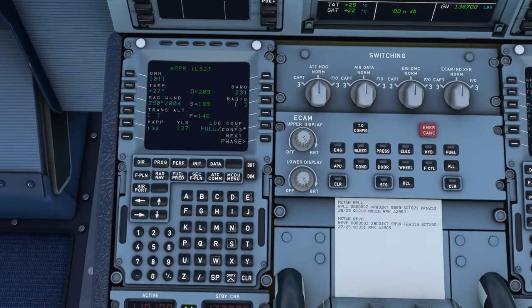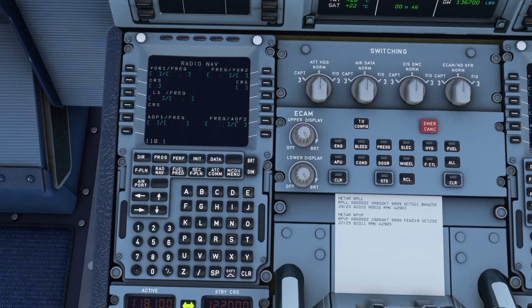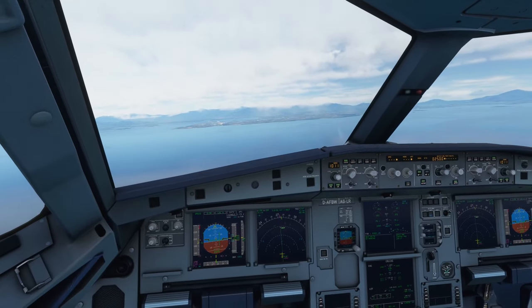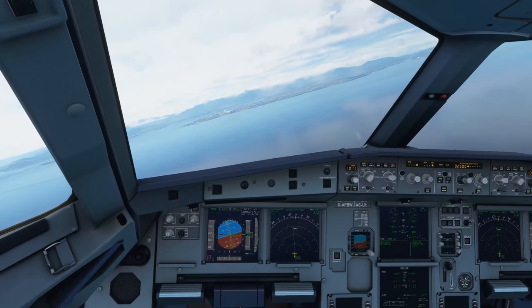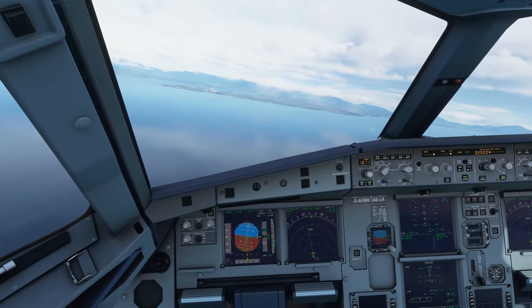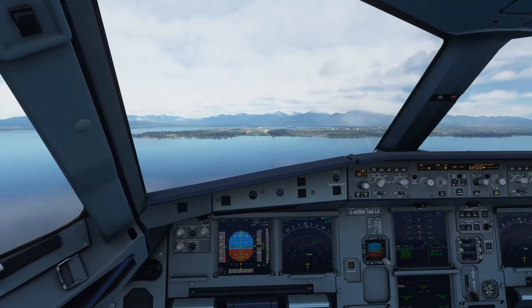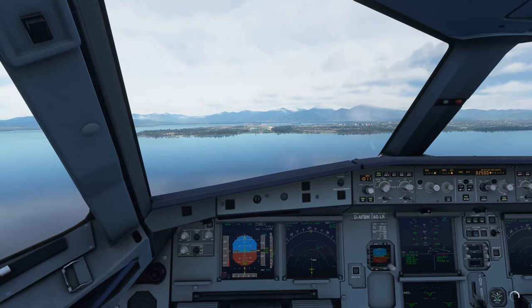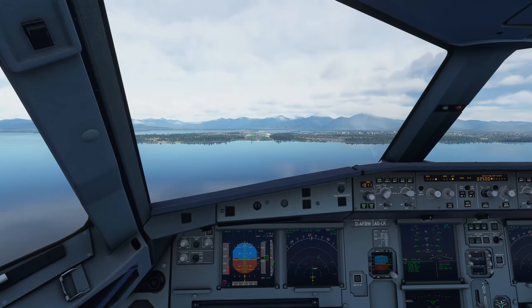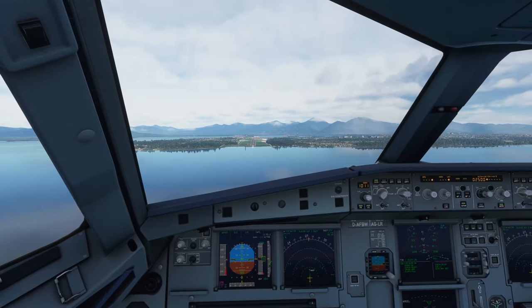We don't get any ILS indication — it didn't automatically plug in. I should have double-checked. Manually entering 110.1. There it is. Approach please — there's the glide slope and localizer. Flaps to two. Landing gear going down. Auto brakes to medium. We can still catch up — not the best approach, but we'll make it work.